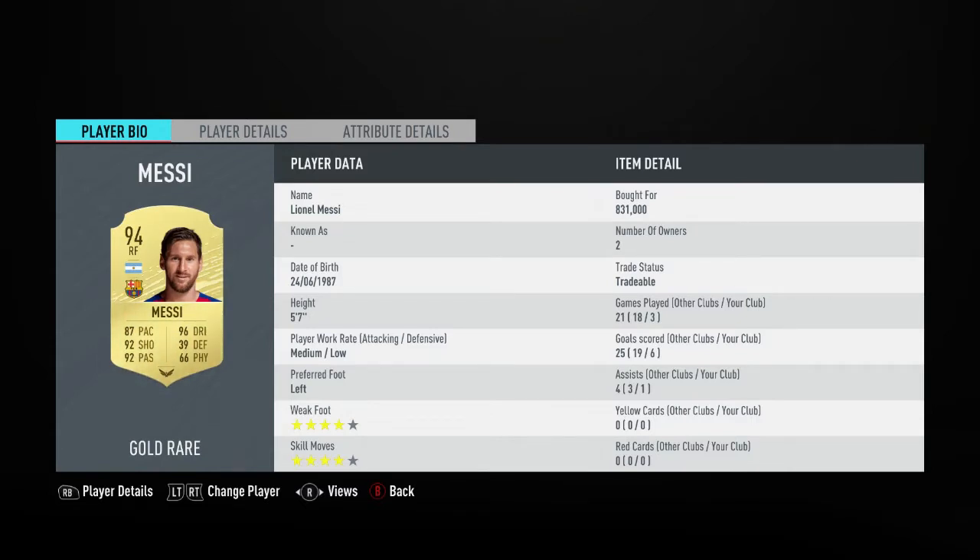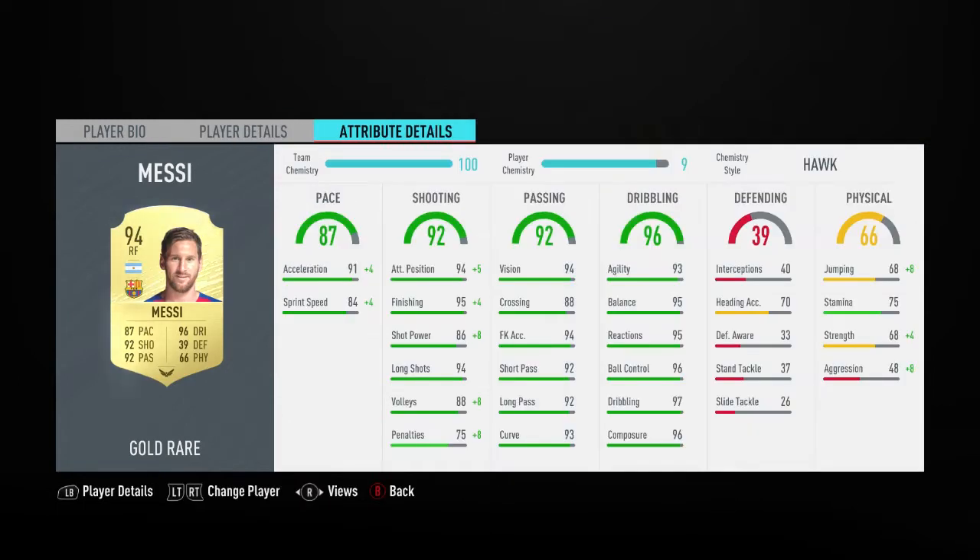Just look at those in-game stats: 99 finishing, 99 attacking positioning, 84 — no — 88 speed, 95 acceleration, 96 volleys, 94 shot power. Wow, look at the card. The chemistry stone makes his strength a little bit higher at 72. I'm going to get into his strength in a minute, and his jumping is OK.